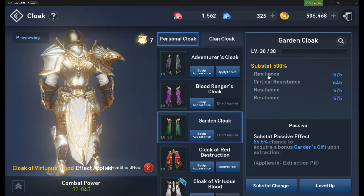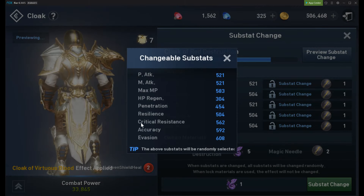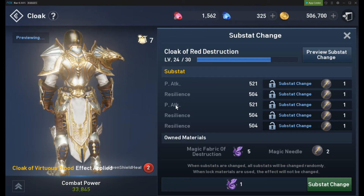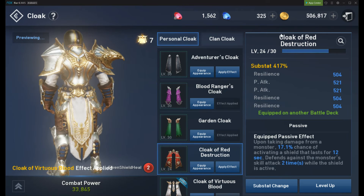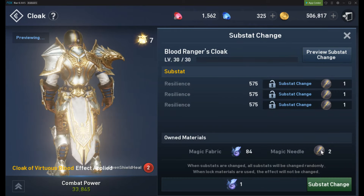Here I've chosen resist and resilience on my cloaks. Of course, you are limited — you don't have every substat on every cloak, so you have to choose between what's available. I could go for everything in physical attack, which would boost my combat power a lot. But I am actually going for all resilience here. These two physical attack substats are pretty much useless to me, to be honest — they don't give me anything in PvP. But resilience does, and it builds up. Some equipment requires red diamonds, so those you have to change slowly. The cloaks you can start right away — you just need to enter the cave and get the needles and magic fabrics. I tend to buy needles when they're on sale.